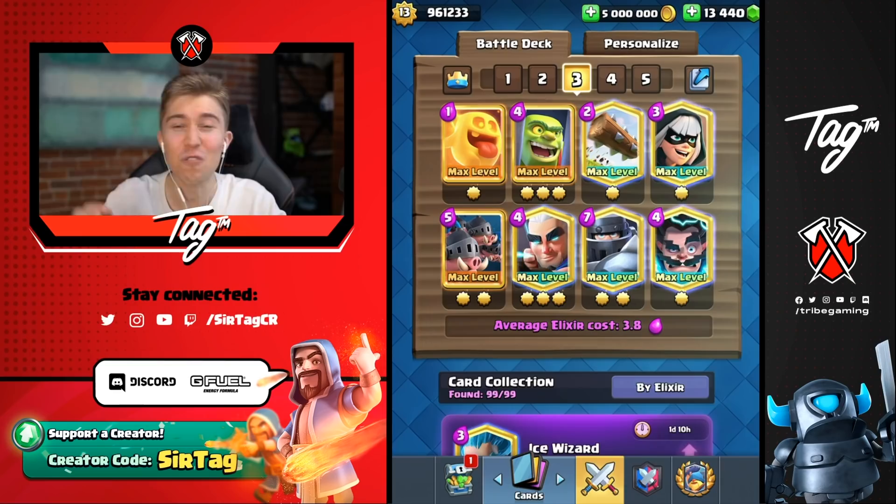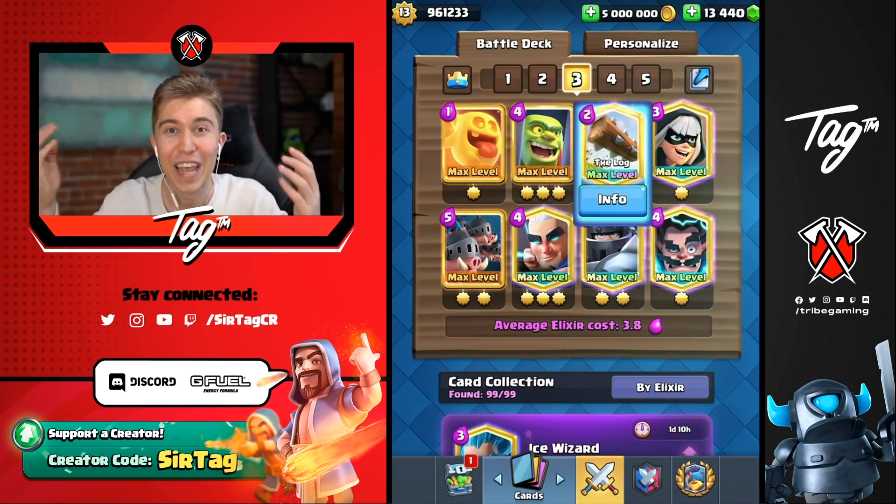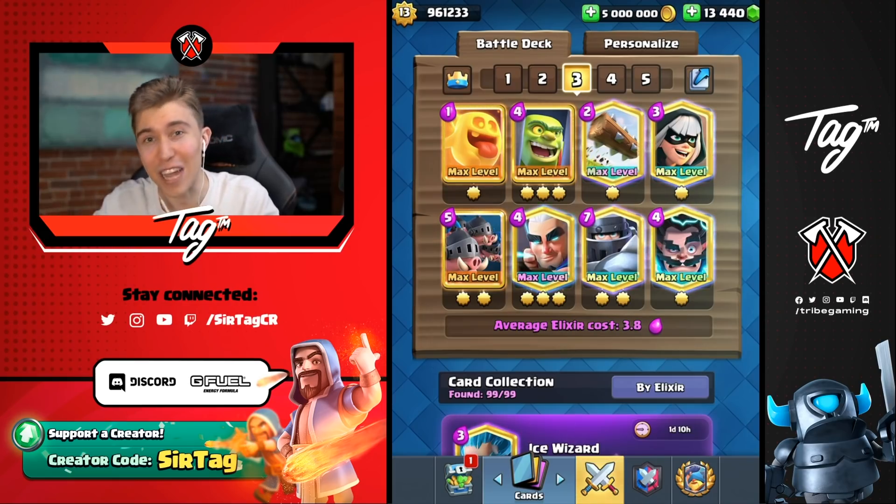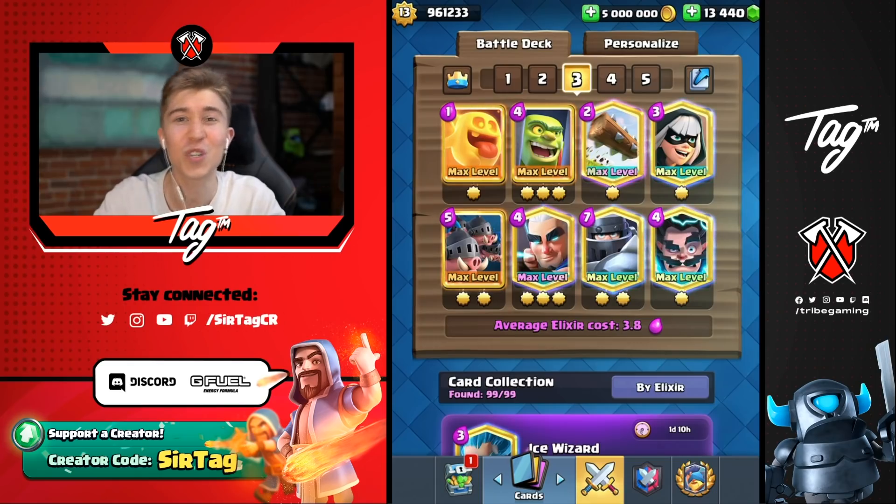If your opponents got Hog Rider, Ram Rider, or Battle Ram Bridge Spam, there is no chance that they ever break through your Electro Wizard, Mega Knight, Goblin Cage, Log — it's pretty much impenetrable. You've also got a ton of fireball bait with the Magic Archer, Electro Wizard, and Royal Hogs, so your opponent will never know what to use their spells on.